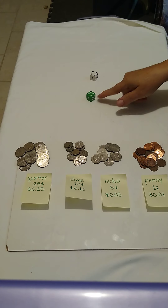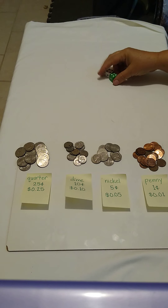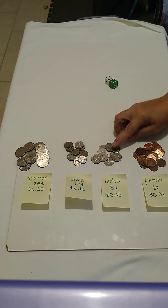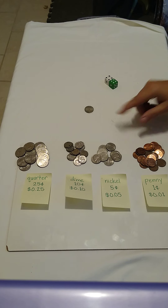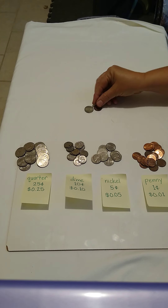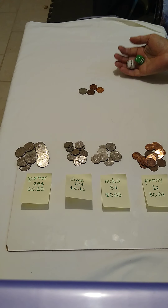First roll — I have a four and a four. I know my doubles, so four plus four is eight. I'm not going to take eight pennies; I'm going to try and use as few coins as possible. So five, six, seven, eight. Now the next person goes.